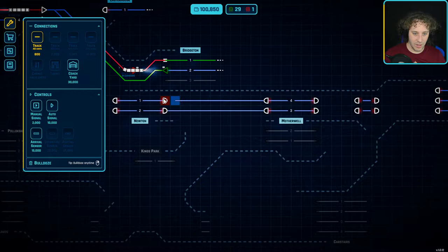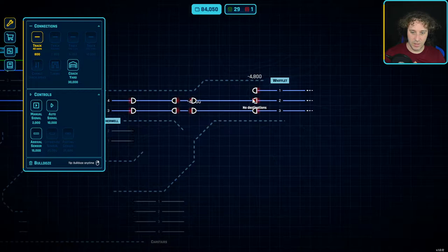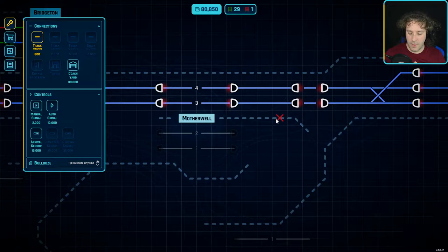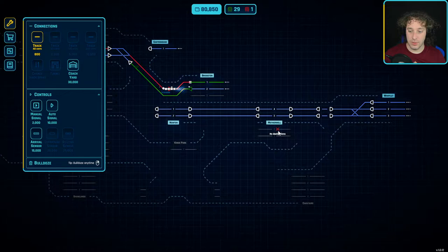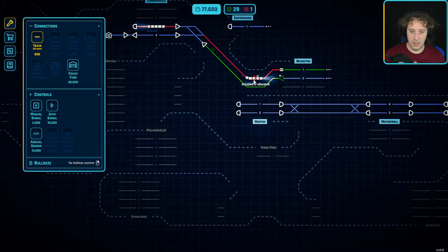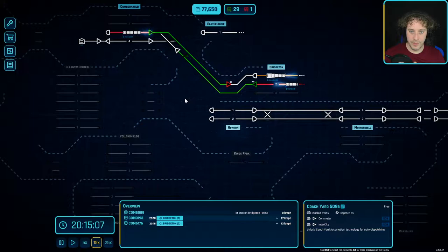I'm going to build track between them all. This is a nice simple line to build on, but I guess we'll want a crossover here maybe. I foresee these lines just going straight backwards and forwards for the most part, and we'll need to upgrade some of these signals. Goodness knows how I'm going to get it connected up here, but we've spent a lot of money so we'll have to keep an eye out on the contracts.